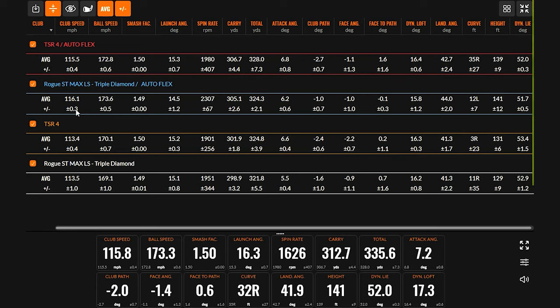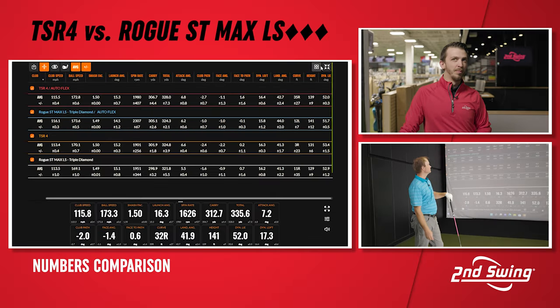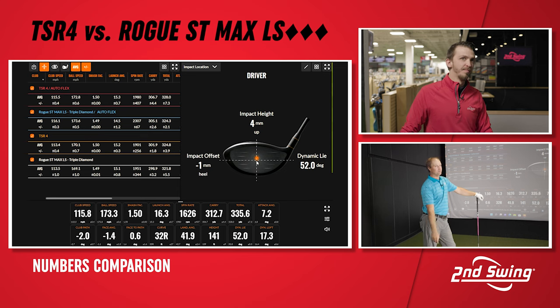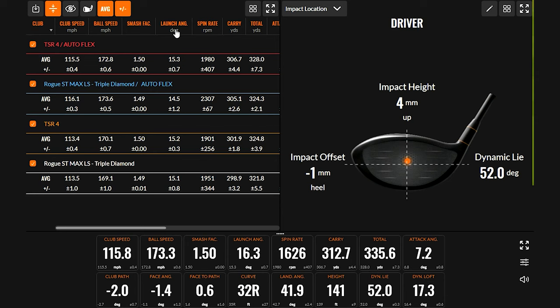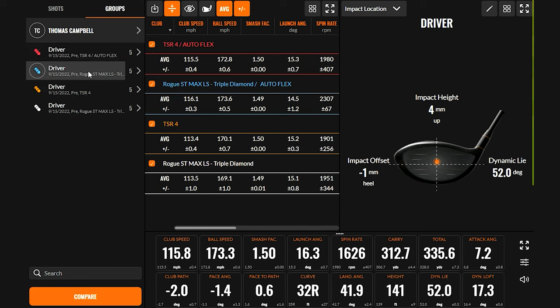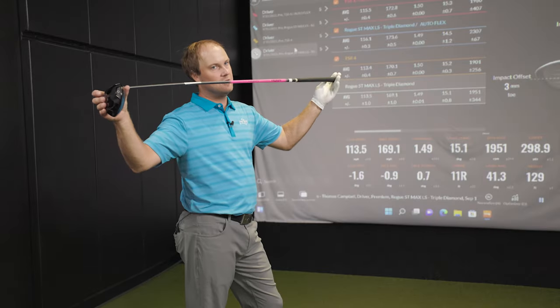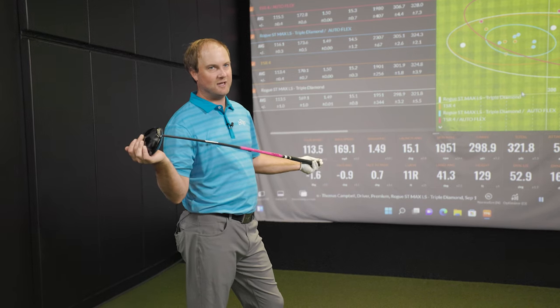Club head speed was a little bit faster with the Callaway, a little bit more ball speed, a little bit more consistent. The efficiency was up a little bit more with TSR-4 — ball speed management check mark. It was launching higher and spinning a little bit lower than with the Rogue ST. Longest of the day in both categories, but we saw a little bit more variable strike locations with the Autoflex due to the length, weight, and stiffness. Some shots felt a little low on the face with the triple diamond, causing spin to go up a bit.